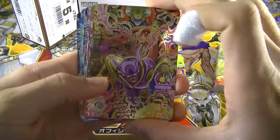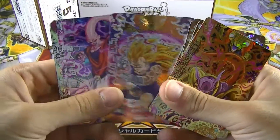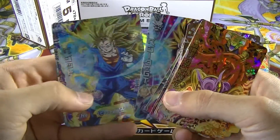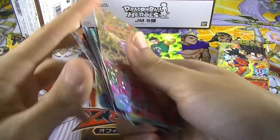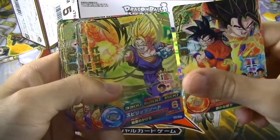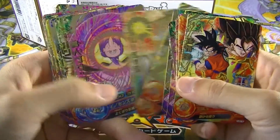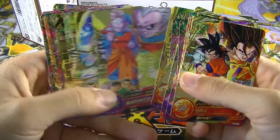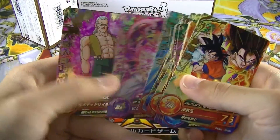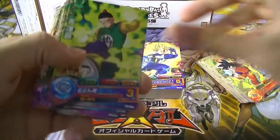We got one Ultra Rare, four CP Rares — nice — then we got nine Super Rares. Wow, nine. Pretty nice. For a total of 14 rare cards. Then we have 24 rare cards. I'll go through them quickly. Pretty nice, there's some duplicates here and there but not bad at all. Pretty cool. And then we got a bunch of commons as well.